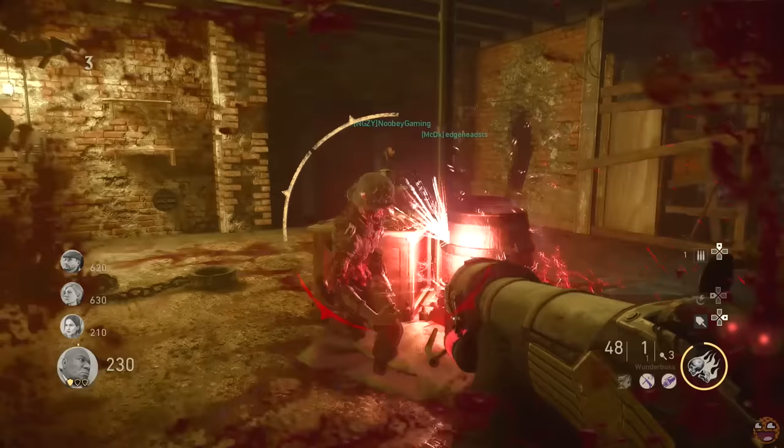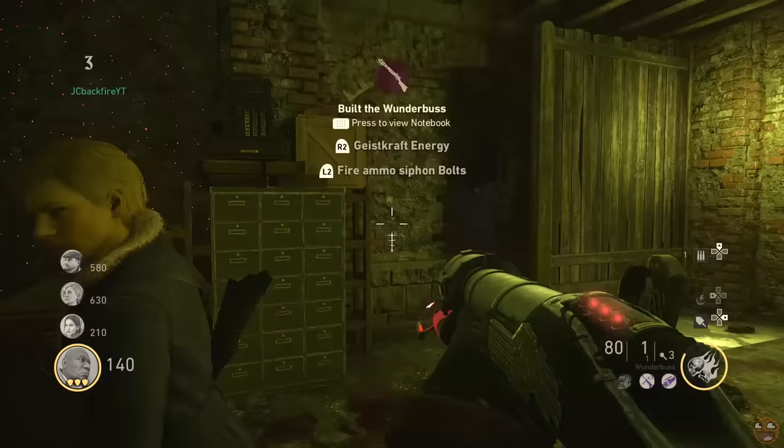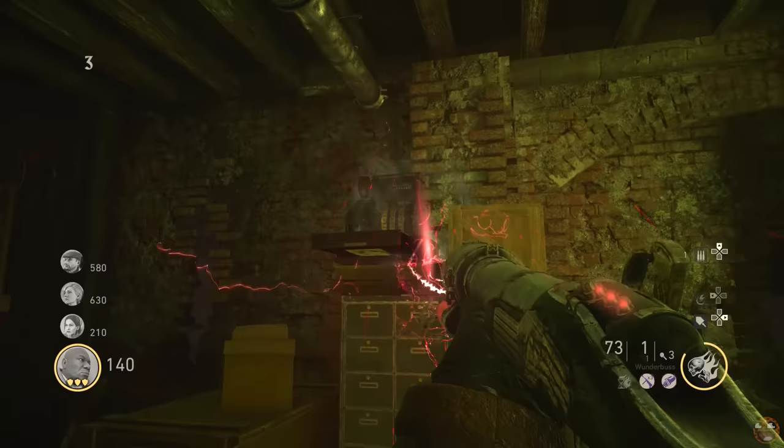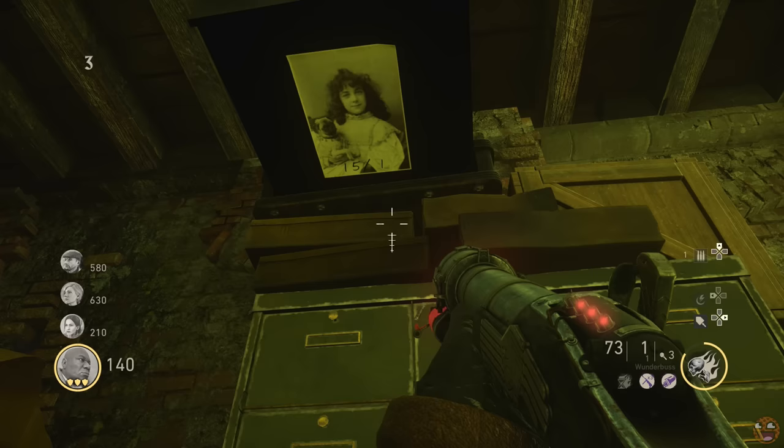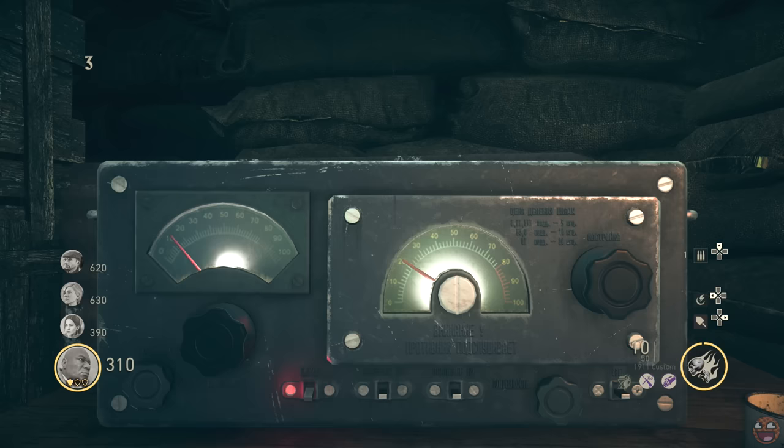You can use the Wonder Bus to zap that blue thing to open the door back up — use right trigger for that, not left trigger which charges your Wonder Bus with a bolt. Before you leave this area, turn around and zap the cash register behind you to see what code is written on the image underneath it. Once you zap it, it will open up, and underneath there'll be an image with some numbers. Similar to previously, we're going to put those numbers into our radio.